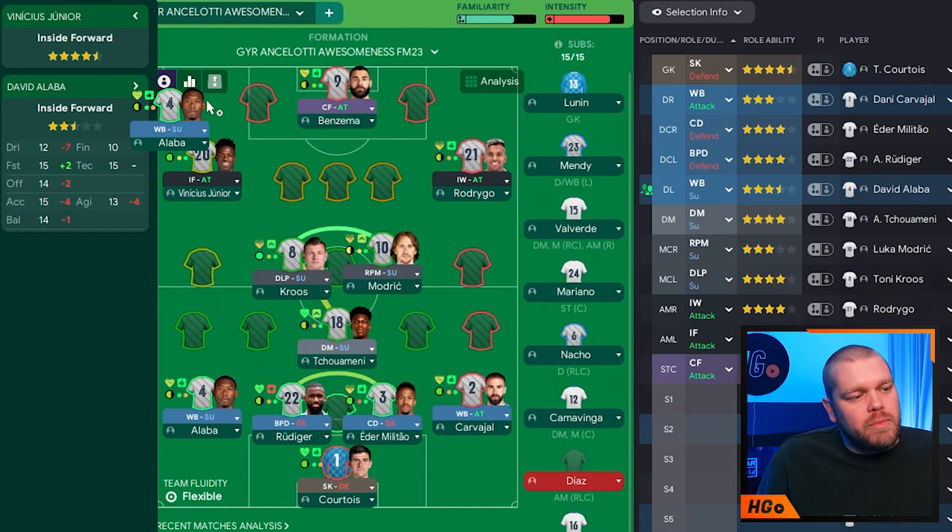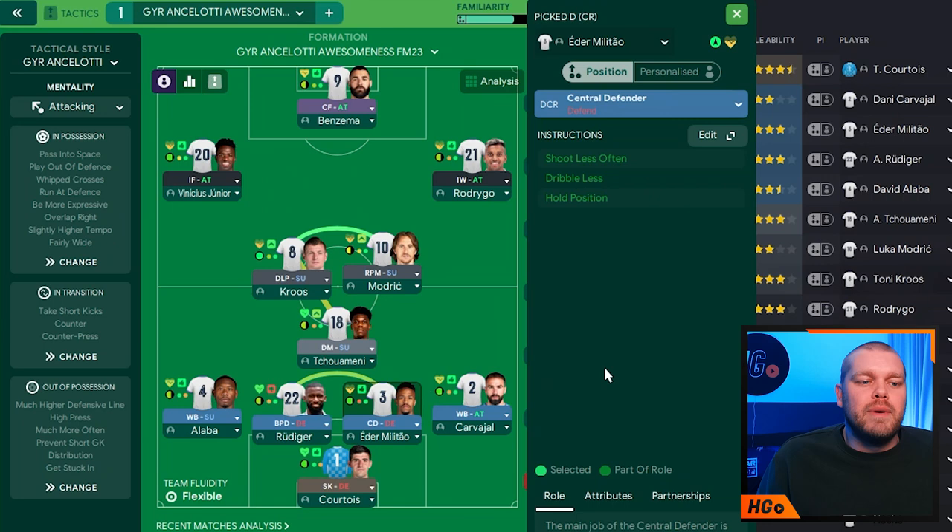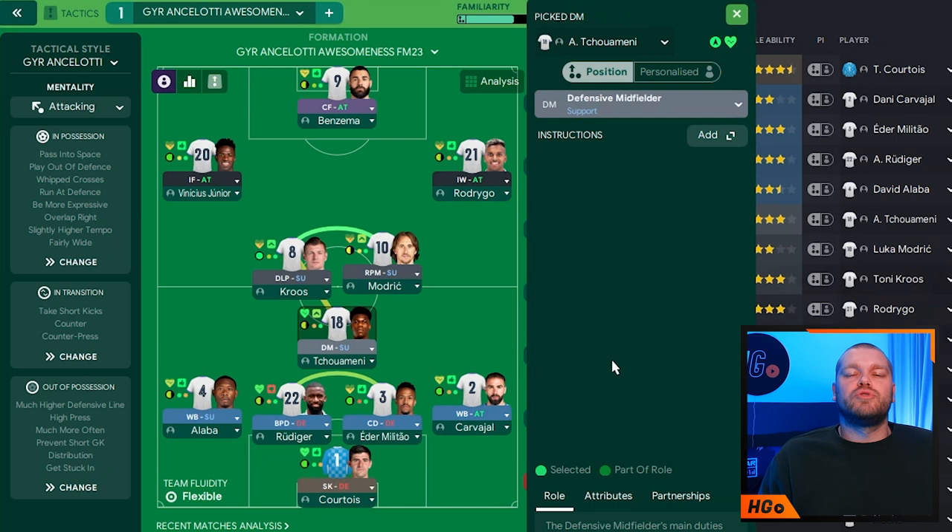We've got a central defender — Eder Militão first of all — on defensive duty with no additional instructions. Then we've got a ball-playing defender, which is Antonio Rüdiger, with the additional instruction of ease-off tackles. Moving into the midfield, we've got Tchouaméni — the man who scored against England in the World Cup final — a fantastic player in this year's FM. He is just a defensive midfielder on support duty with no additional instructions. And then we have the deep-lying playmaker: Tony Kroos, a DLP on support with no additional instructions — just let the role cook.